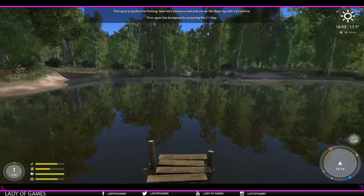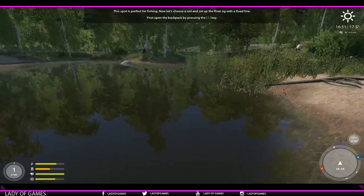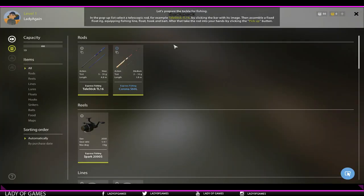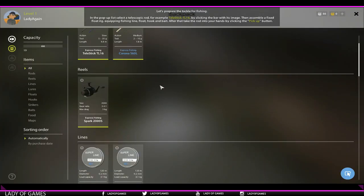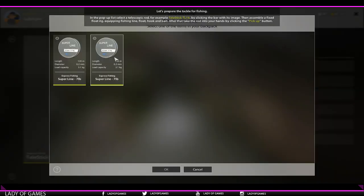WASD — this is familiar to most of you. F to press. Lantern on and off. We have our teller stick that we need to assemble, so let's start by doing that.